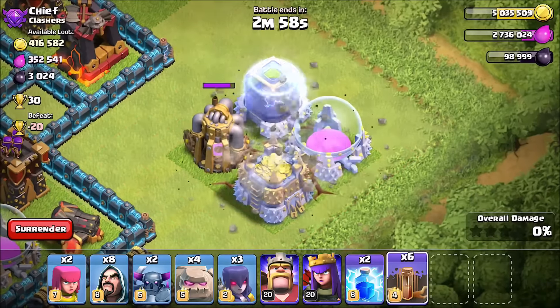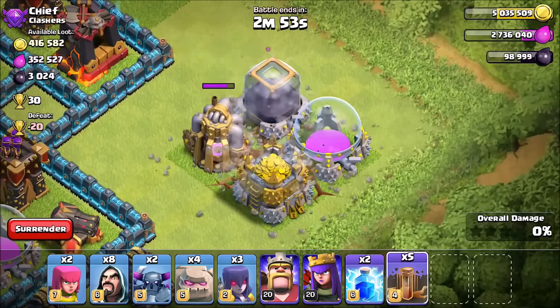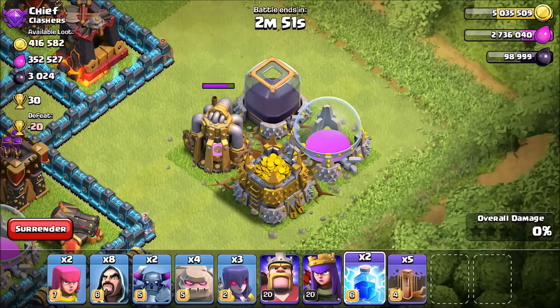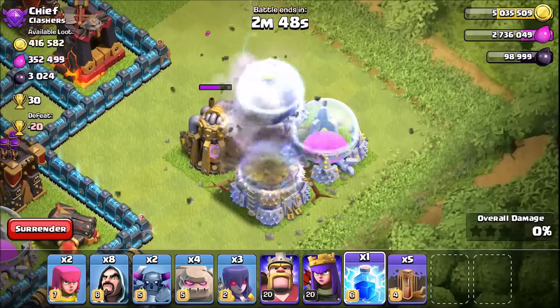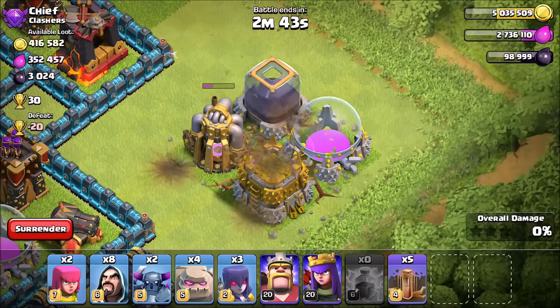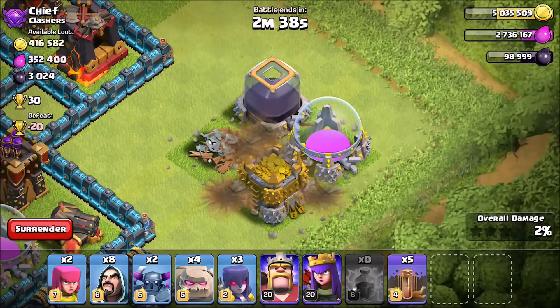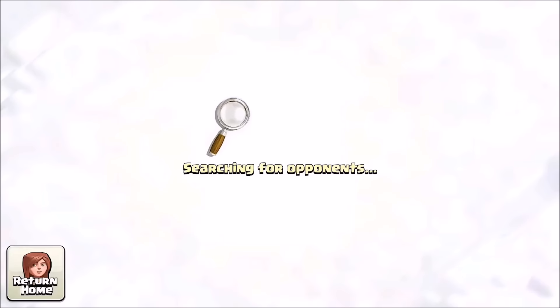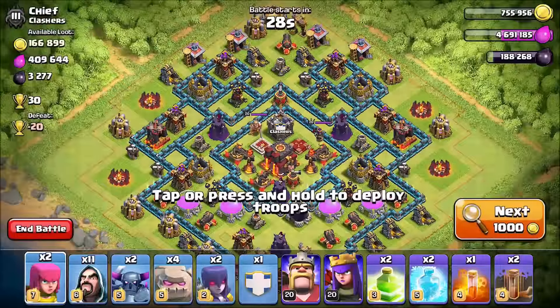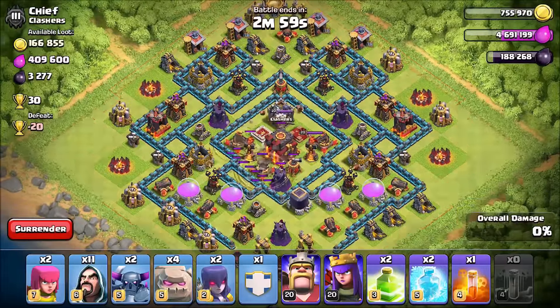Another thing that's confirmed is that any of the spells we currently have do not do damage to the storages. As you can see here, the storages have a force field around them, but the Collectors do not. This means you can still use spells on the Collectors, which makes sense because when you're trying to save up some Dark Elixir and someone uses five Lightning spells — which really sucks, especially when they don't actually take your Town Hall, allowing another person to do the same thing back-to-back — it's a little bit fairer. Since it's just the Collectors, you should be collecting them anyway, so it's pretty much free game.